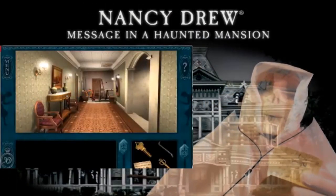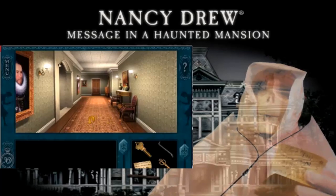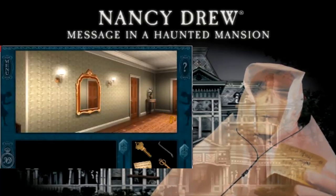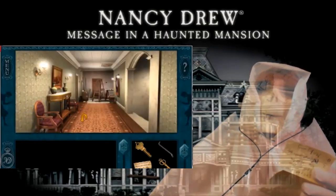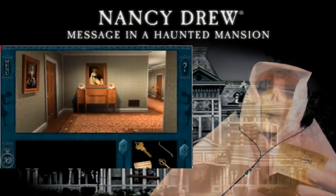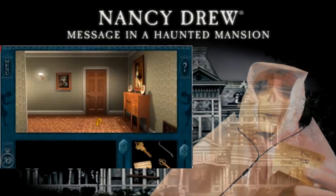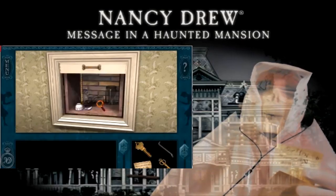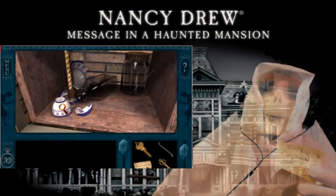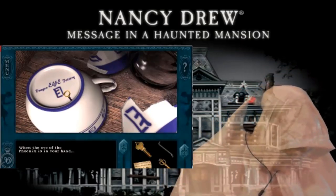Alright, I'm gonna find the dumbwaiter. Where's that dumbwaiter? I think it's downstairs. Let's look at that cup. When the Eye of the Phoenix is in your hand — dumbwaiter's number five.